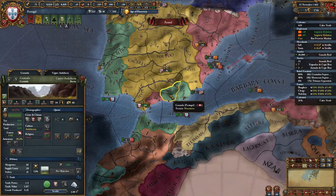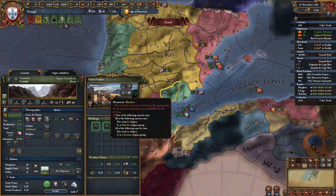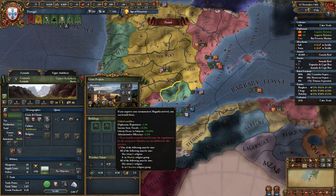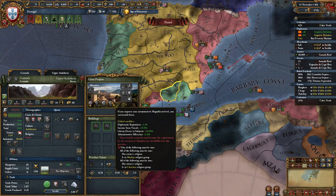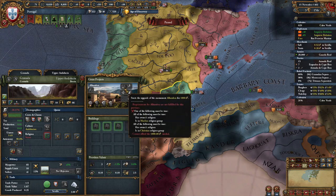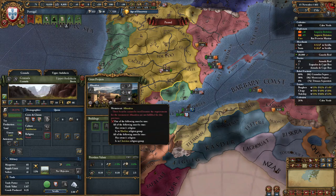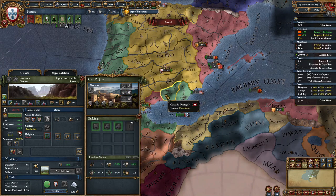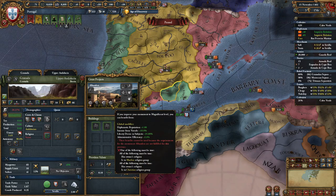If and when you get the province of Granada, you will also have the Alhambra Great Project. Since this monument has been nerfed, it's not that big a deal. All the level 3 bonuses would be nice, but upgrading costs 1000, then 2500, then 7500. So if you do have the extra money, sure, you should upgrade it, but it's not something you should specifically focus on.